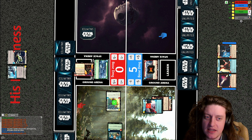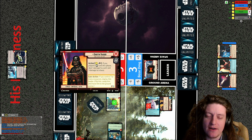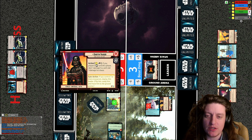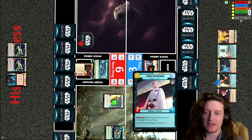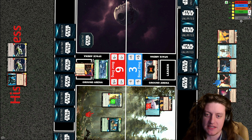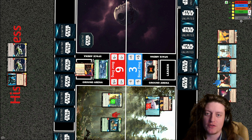Krennic indeed wields the fallen lightsaber, making him a powerful five-ten. His Dudeness uses Vader's ability, dealing one damage to Director Krennic — which actually makes Krennic more powerful. Vader can spend a resource and exhaust to deal one damage to a unit and one damage to a base if you played an imperial card this phase. Krennic's passive gives each friendly damaged unit plus one power, so Krennic with that lightsaber hits for a mighty six damage while also restoring two damage from his own base.